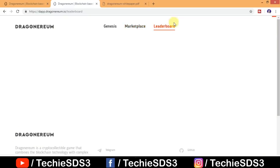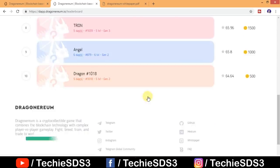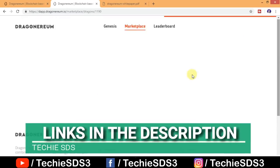Now let's go to the leaderboard, where you get a list of the top 10 dragons. The number one dragon on the leaderboard is currently for sale for 10 Ethereum. These are the 10 coolest dragons in Dragonarium. That's all about Dragonarium — a digital scarcity game with blockchain and dragons.